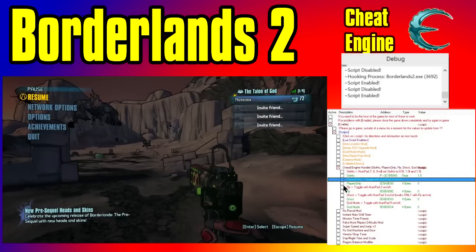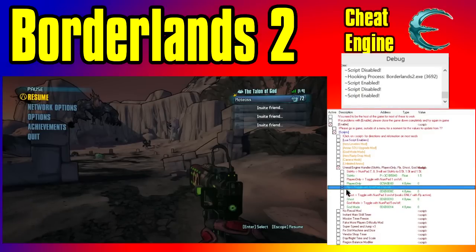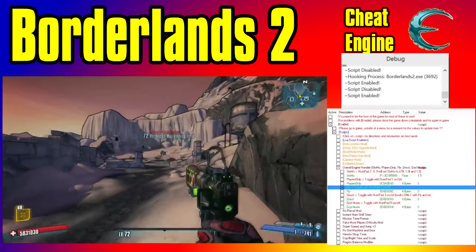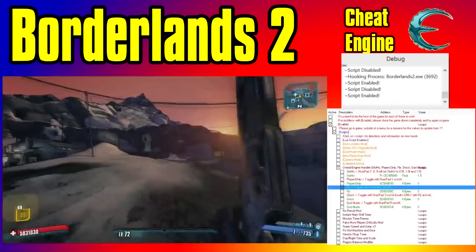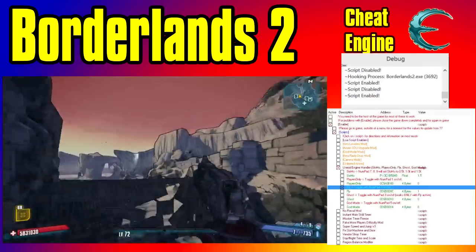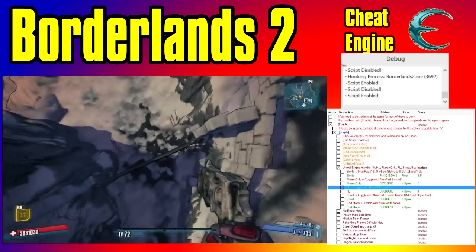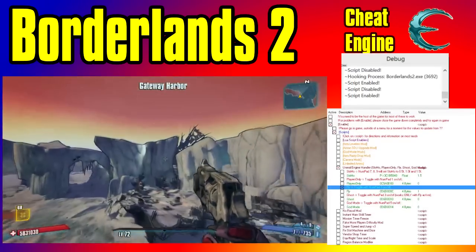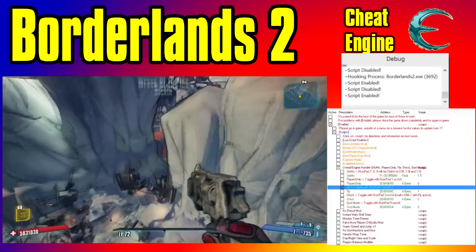Next we have fly, which is quite a favourite of mine. In the same area, just activate fly — as you can see it says Numpad 2 to toggle so it should just go in and out. We are all normal, hit 2 and now we will move forward. As you can see, we are flying — pretty cool, easy to get to the other side of the map.